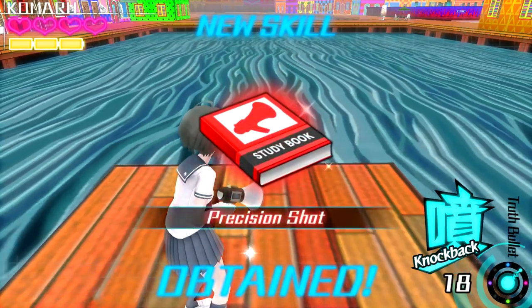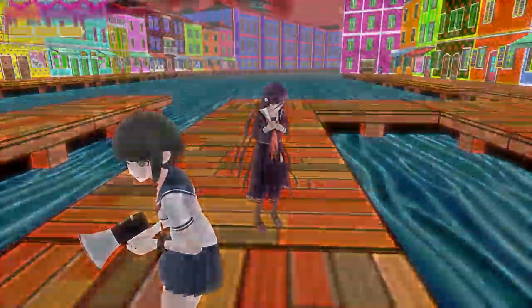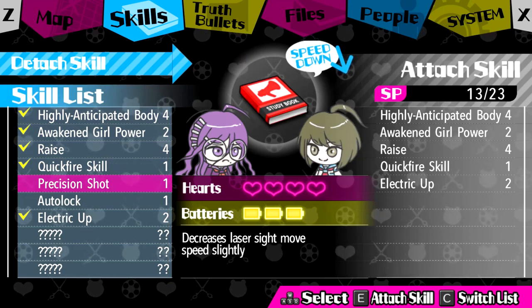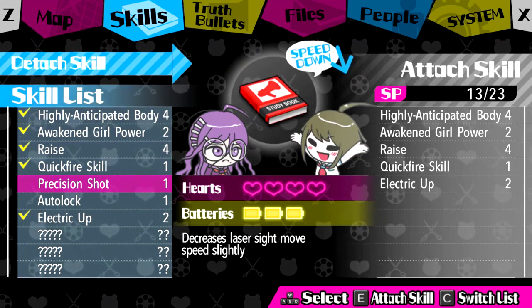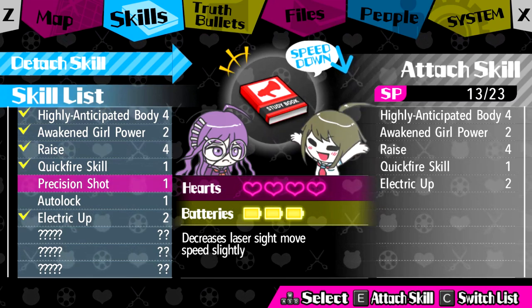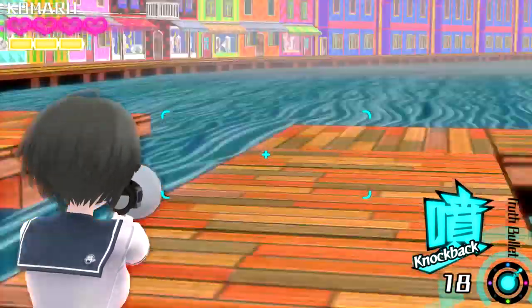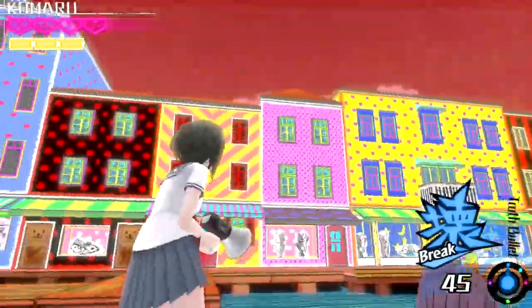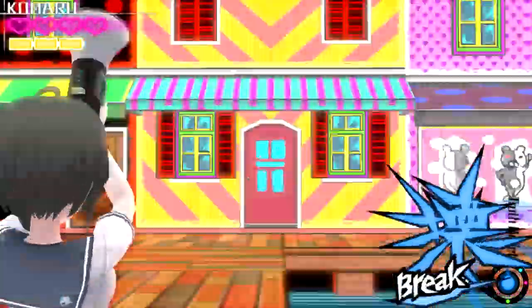All right, pick up the pace! We got Precision Shot - wow, good. I could have used that earlier. That's probably why it was there. It decreases laser sight move speed slightly. Oh I see, so it's more precision than that one - yeah, it's easier to aim, a lot faster.